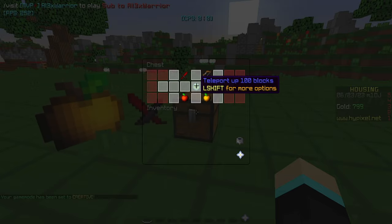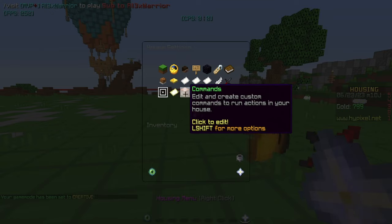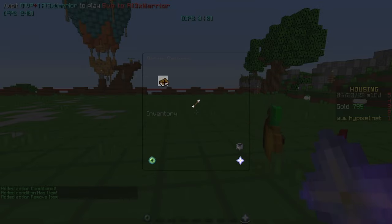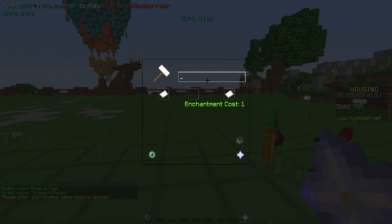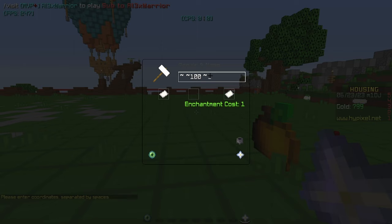The last simple action is just to teleport the player 100 blocks up. Go to housing menu, inside your function, add into the conditional. Inside this conditional, check if the player has the item — if they do, remove the item and teleport the player. In order to teleport them up, go to custom coordinates, add a tilde, then 100. So basically we're getting the player's Y position and adding 100. If you wanted to do negative 100, you can do that too.